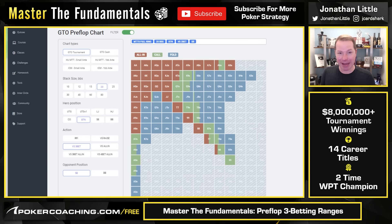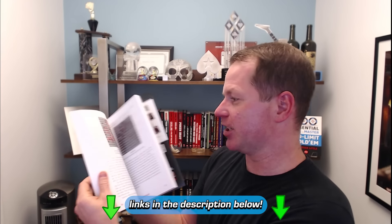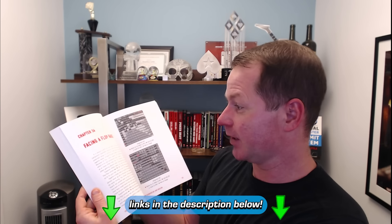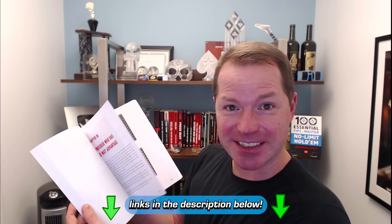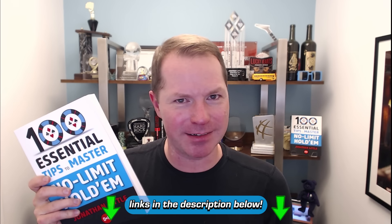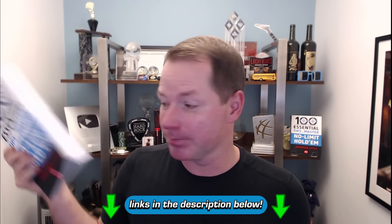If you like going through lots of common scenarios, I have a new book for you: 100 Essential Tips to Master No-Limit Hold'em. We'll put a link in the description. We go through lots of common spots — trap maniacs on the flop, facing a flop raise, developing strong heuristics. Things like: 3-bet polarize when you're deep stacked, ranges change at different stack depths. It's a relatively easy read because all the chapters are like two or three pages. Links in the description to get it on Amazon or DNB Poker.